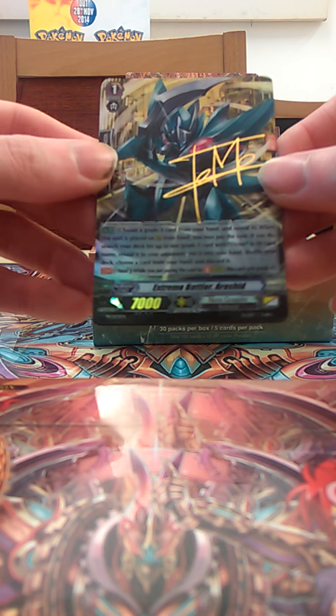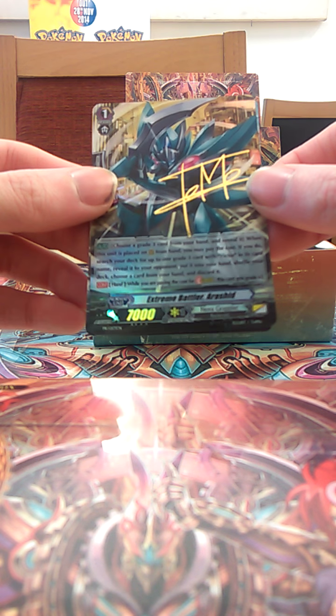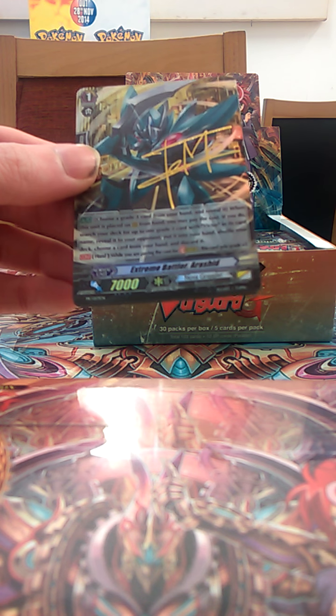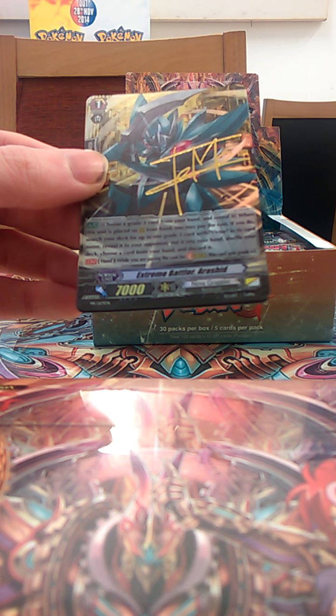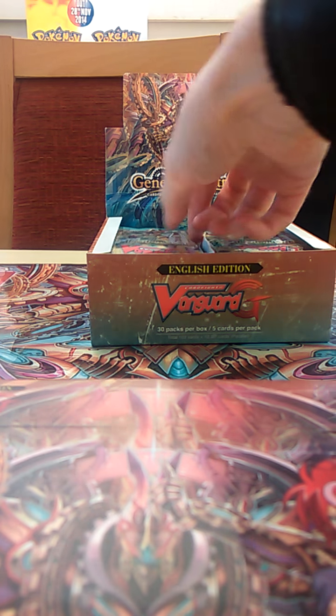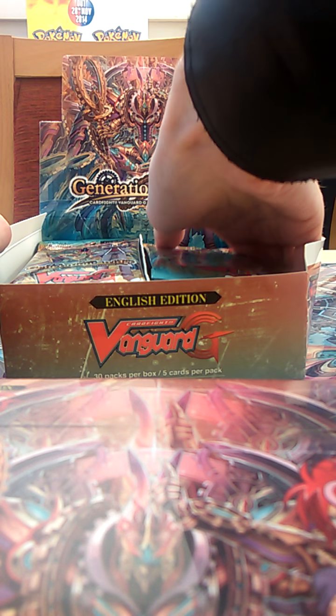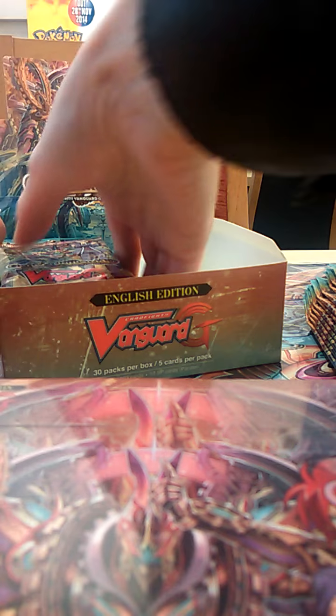This is the Grade 1. While it's in your hand, it's counted as Grade 3 if you use it for striding. You can also choose a Grade 3 from your hand and reveal it when it's placed on rear guard. If you do, put it into your deck, shuffle it, and add a Vector card from your deck to your hand. There's a very similar card exactly the same for Gear Chronicle, Oracle, and Royal Paladin.